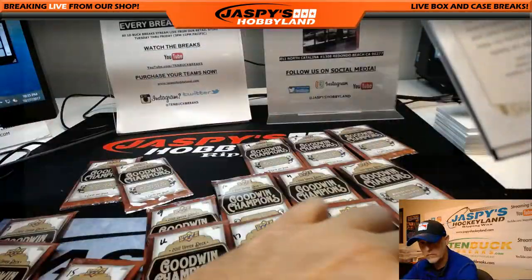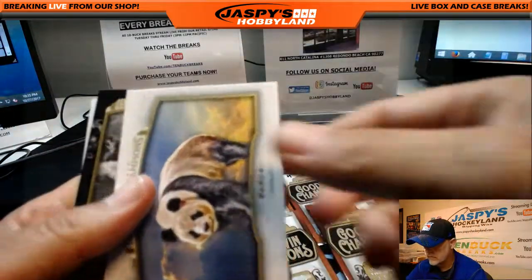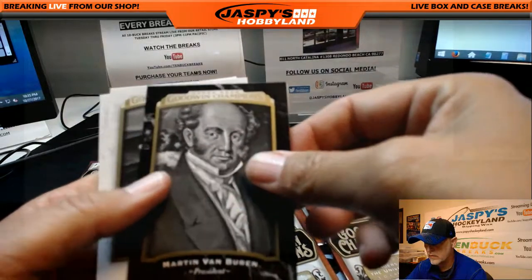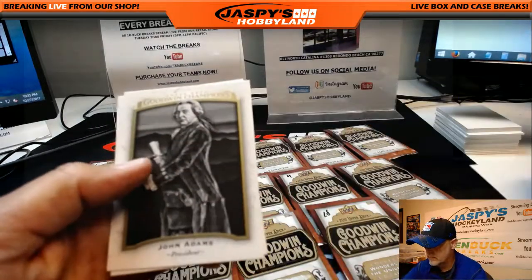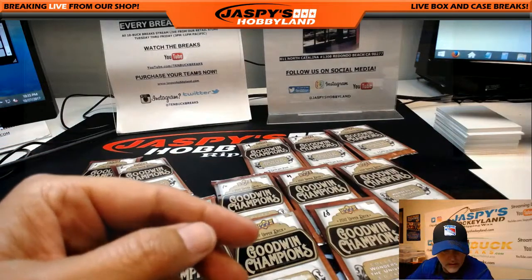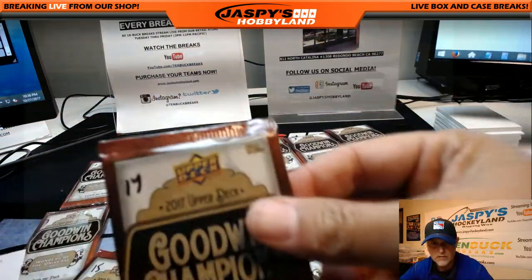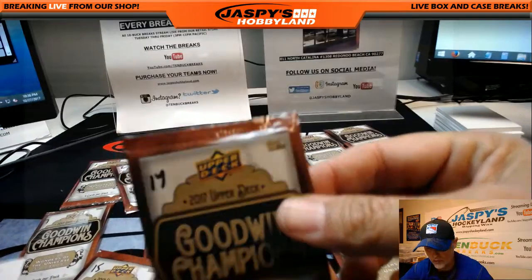Evil, evil mojo — number 3. That's what it's called. 11 out of 49. Stephen King, Panda, Martin Van Buren, John Adams, and Tiger. Your next pack is number 14, Erica.